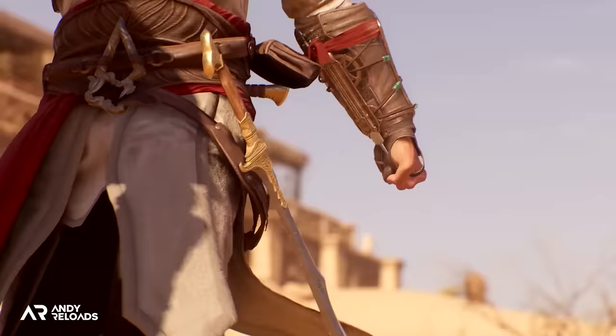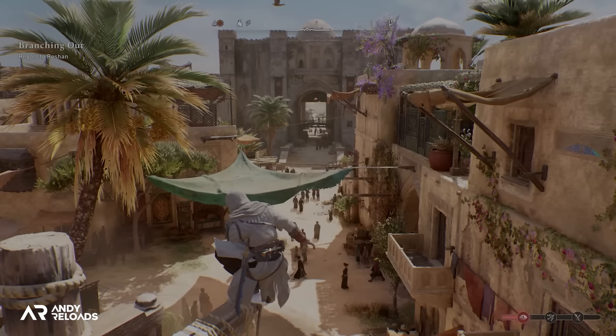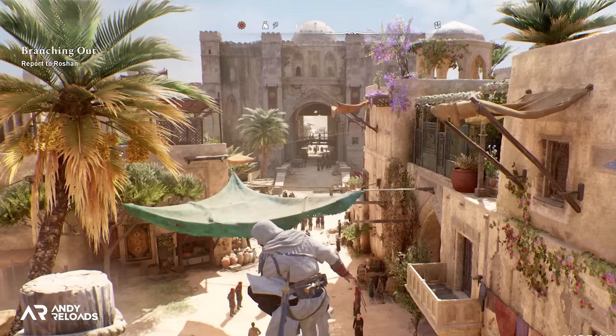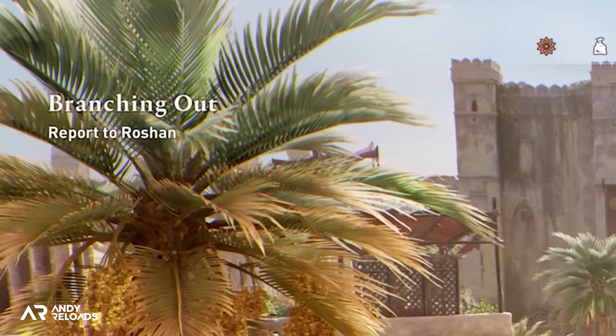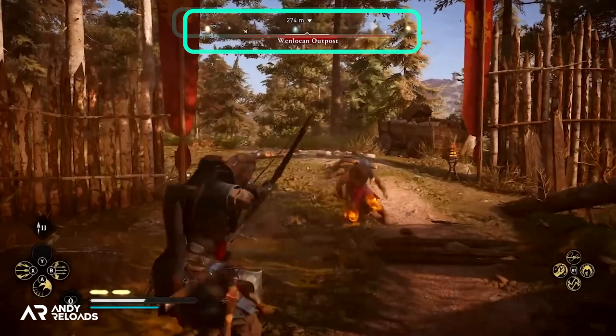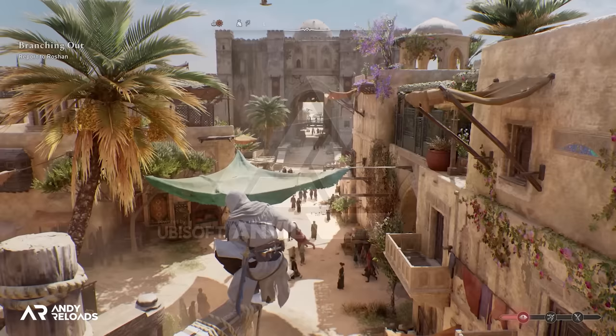Let's move on past some very cool combat here to our first look at the game's UI and interface, which in my opinion looks very clean. I'm going to break this down into three sections. The first is this text on the left-hand side of the screen, which is clearly our quest log or case log with the mission name and its current designated objective below that title. We then get the compass at the top of the screen, which reprises itself from Valhalla — and remember, Mirage is built on the same Anvil Next 2.0 engine that Valhalla is.